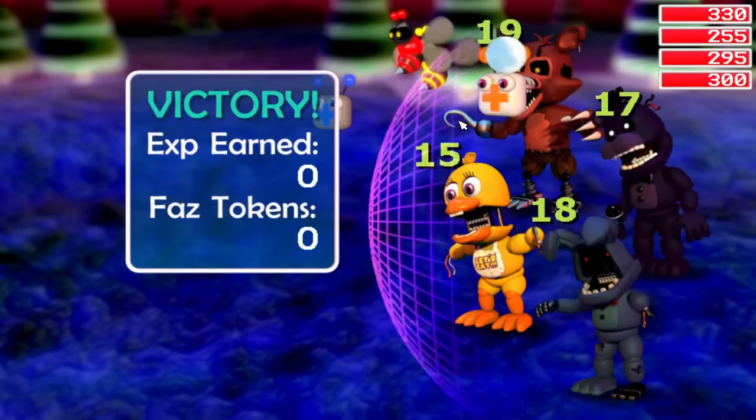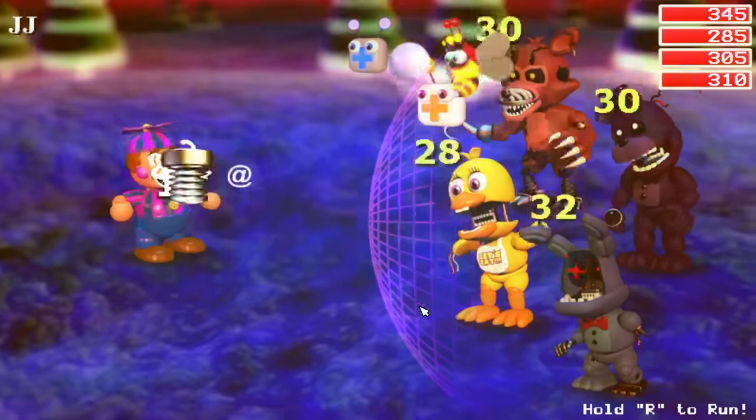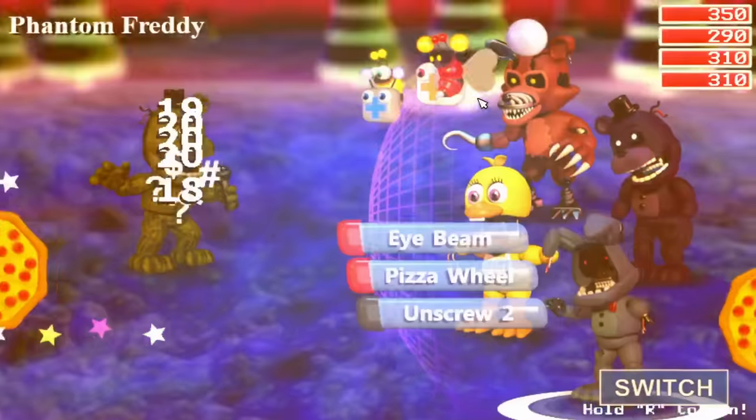Hoping luck would be on our side, farming for another 30 minutes, we would encounter Endo Plush, Crying Child, JJ, and Phantom Freddy. But still no Funtime Foxy.